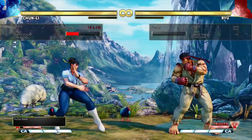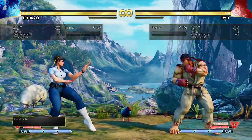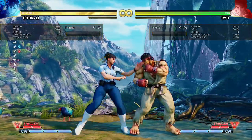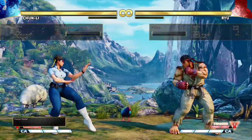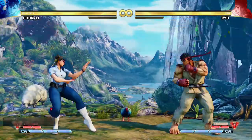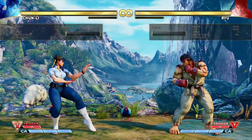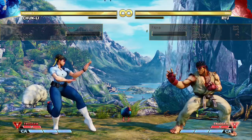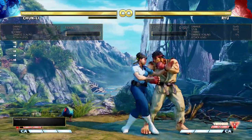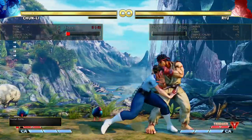After that, let's talk about her block strings. One of Chun-Li's problems as a charge character is having to move forward by forward dashing, but then not having back charge or down charge ready to convert off of your lights. That's another reason why she needs to have meter a lot of the time to get knockdowns off of her confirms in certain situations. A lot of Chun-Li players do something like: crouching light punch, standing medium punch, back medium punch, crouch light punch, crouch medium kick, usually into a fireball.